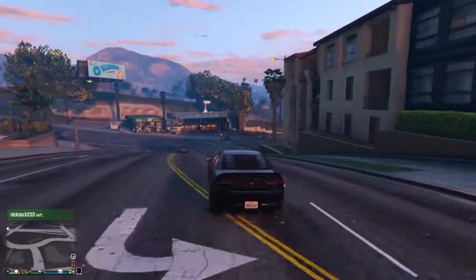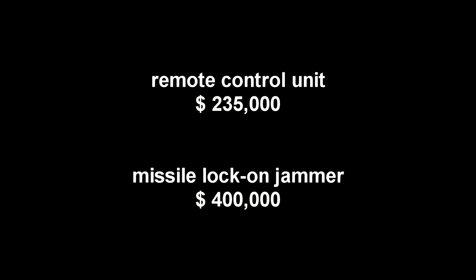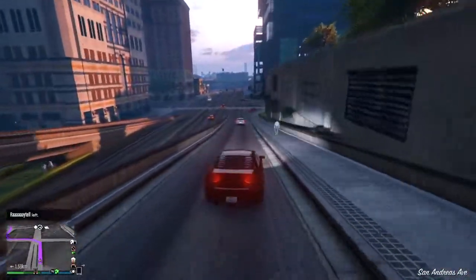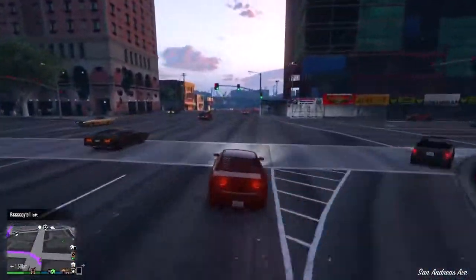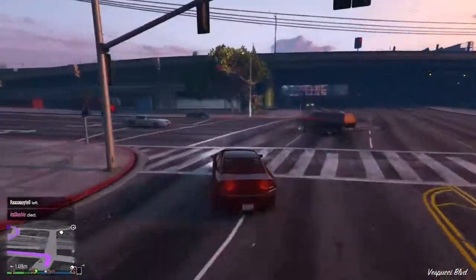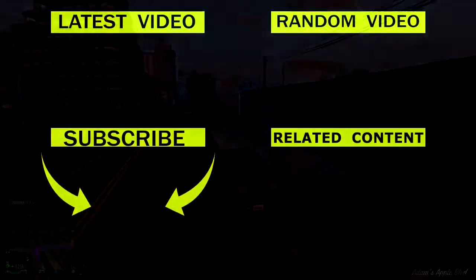The last and main reason you should be getting this car is something new we have in the game: the lock-on rocket jammer. We also have the other option in the Imani Tech section which is the remote control unit, but it's basically useless — your car becomes an RC van but much bigger and clumsier, so you don't really want that. And that was all for this video — I hope you enjoyed it, thank you for watching, and don't forget to subscribe.